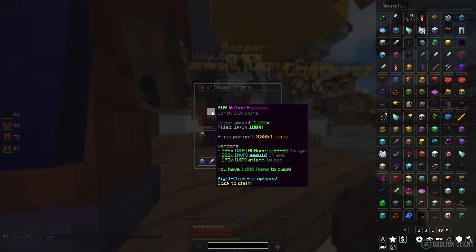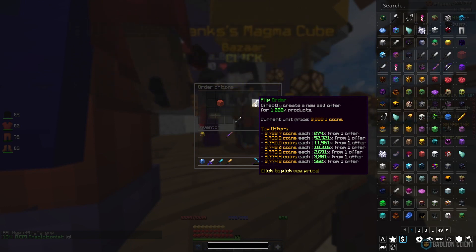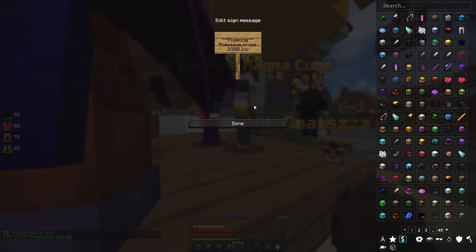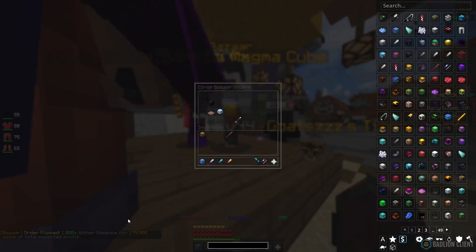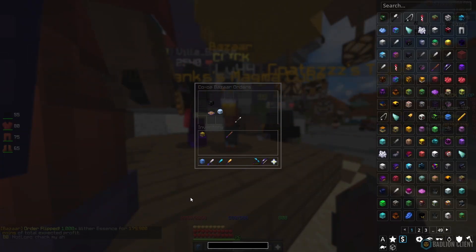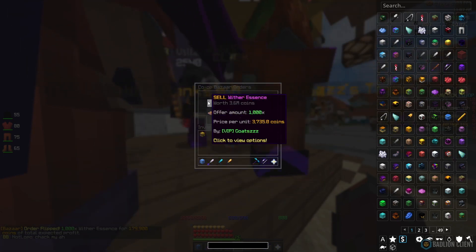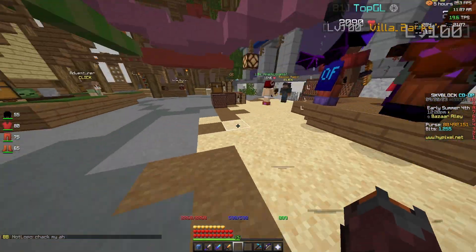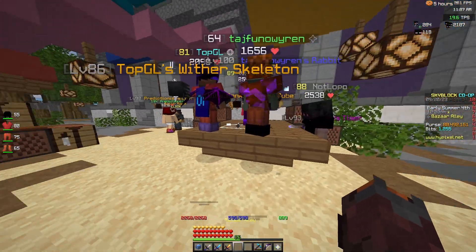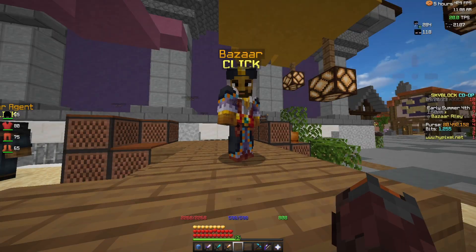I've just bought a thousand wither essence for 3,555 coins per piece. We're going to right-click, create a flip order, and sell at about 3,735. Once we click done, it tells us we're expected to make 179k coins. As you'll see by the end of this video, they do sell pretty quickly — wither essence is in demand for starring your armor and loads of other things. It's one of the best options for flipping.